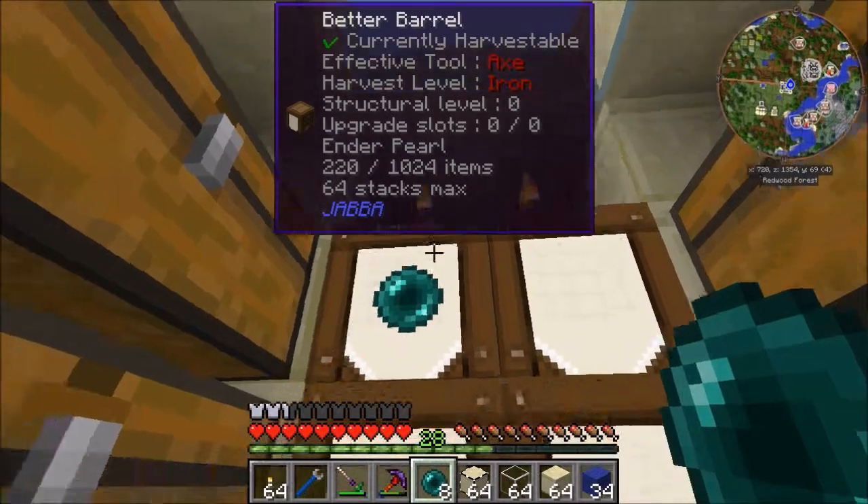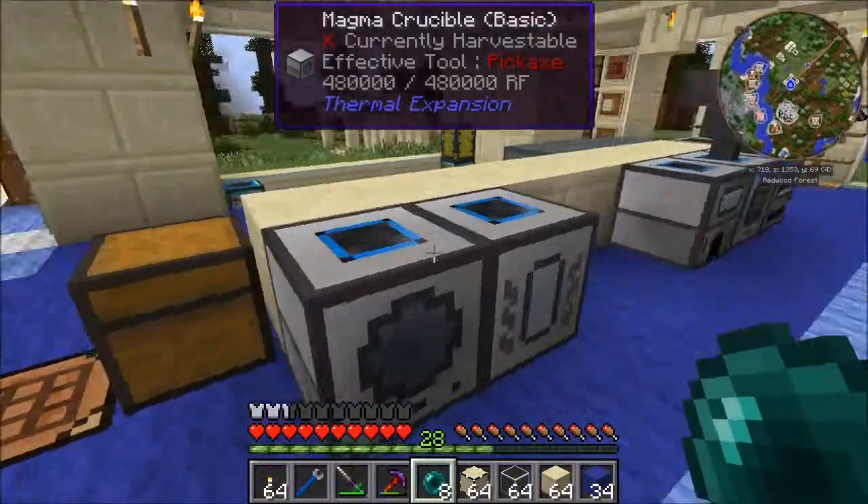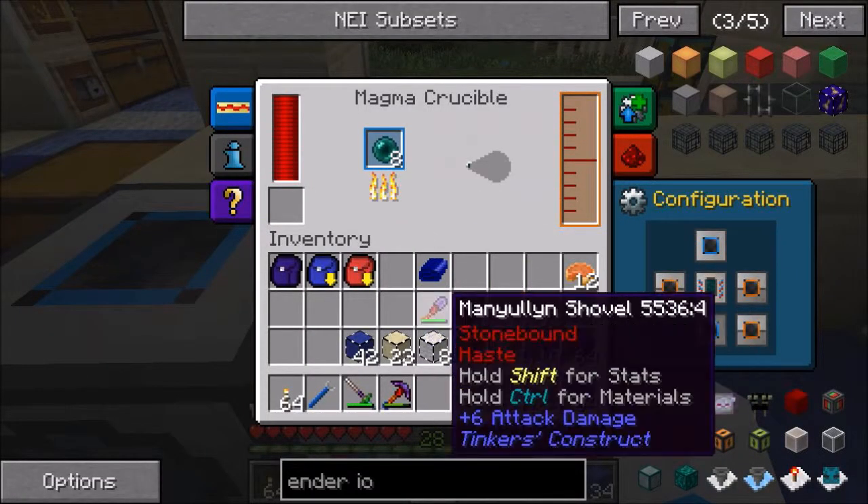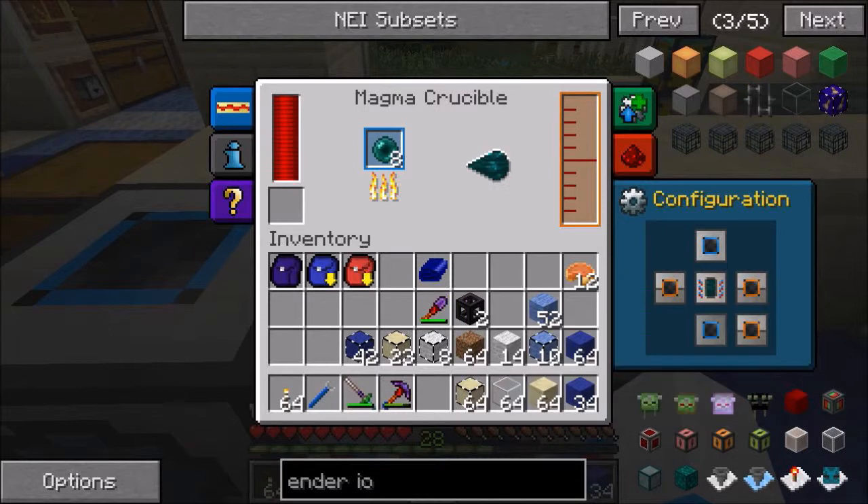Hey everybody, welcome back to Land and Space Program. This is episode number 7. I'm just going and melting some Ender Pearls - we're going to need them for today's build.